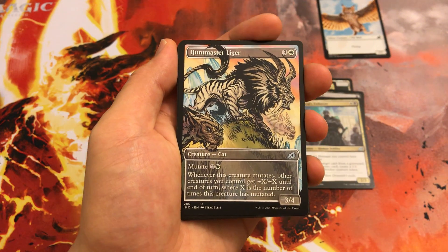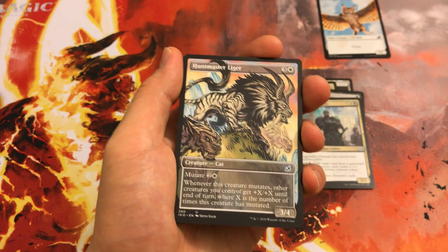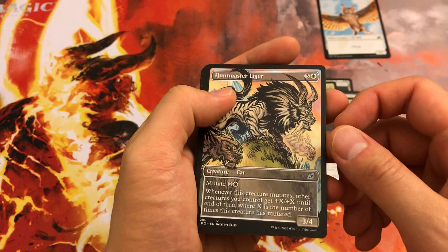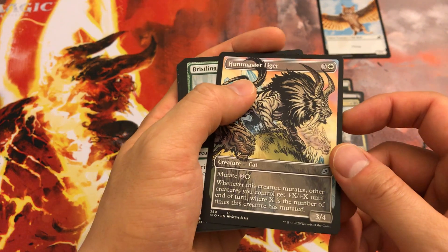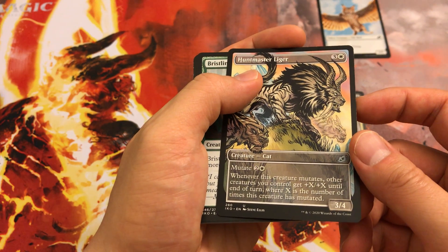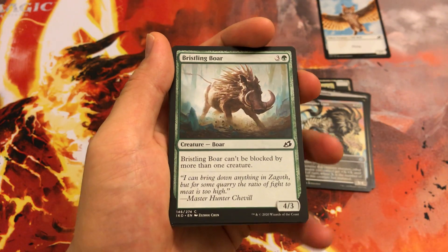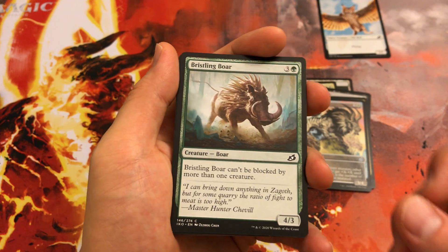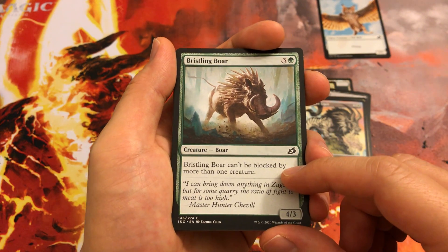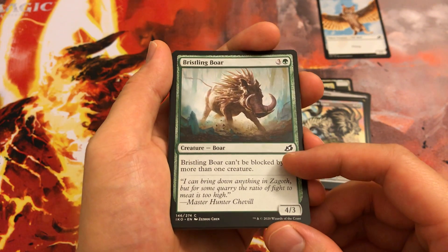Master Liger is good for an aggro deck, but you don't want too many Mutate cards in an aggro deck, so it's not too great — it's a 4-mana 3/4 otherwise, and not even that great if you get it to mutate on turn 3. Bristling Boar: playable — 4-mana 4/3. The ability is sometimes relevant, but 4-mana 4/3 is pretty average stats.